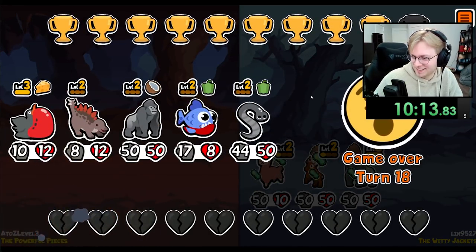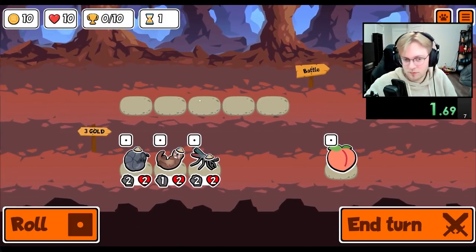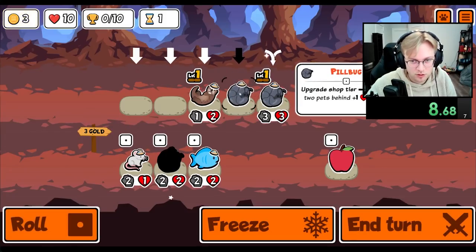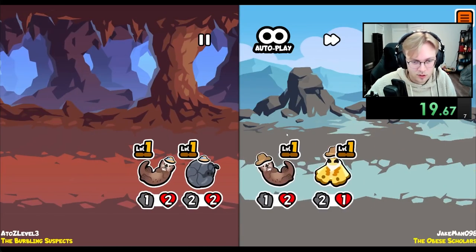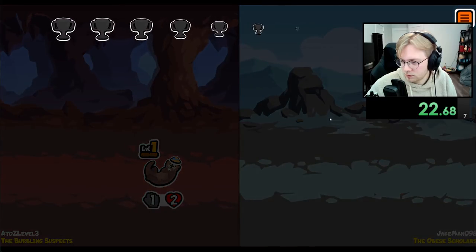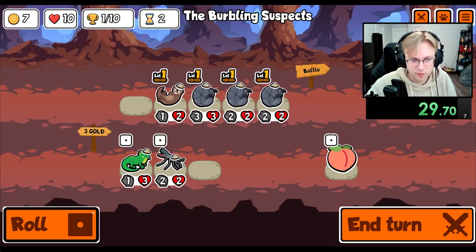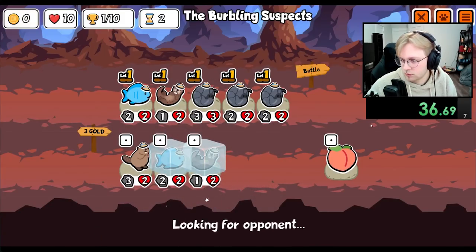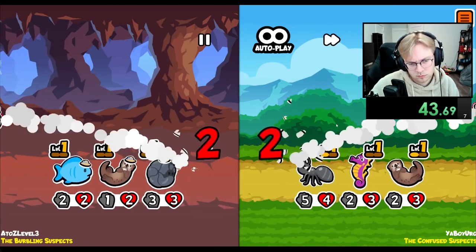What the heck was that? All I wanted was the Blowfish to shoot my Porcupine. And then I would kill their Blowfish. What do we get? We don't get anything. We'll be the burbling suspects. We got a win. We're going to get another one. We put the strongest one in the back so it gets buffed by two. We'll get a Fish. And another Fish and another Otter. That's a loss.